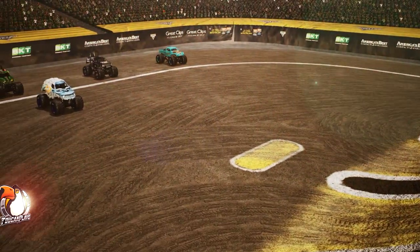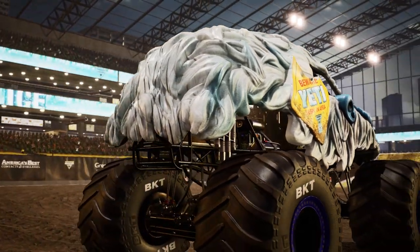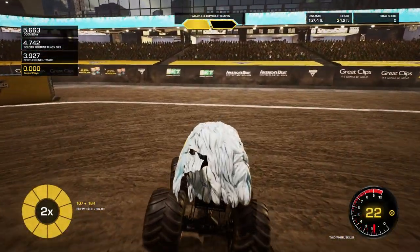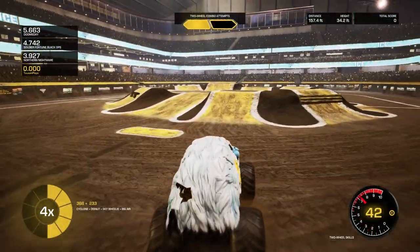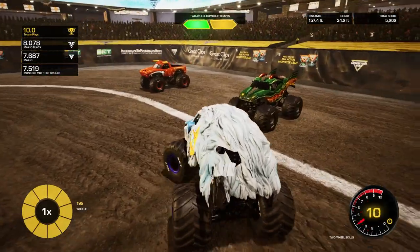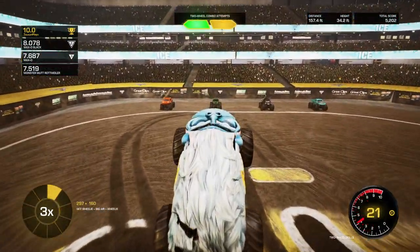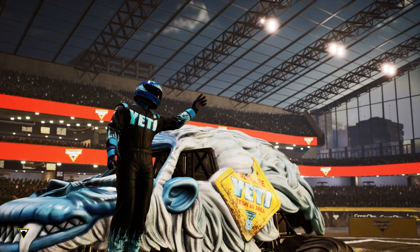Moving on to wheel skills. I've got an audience here — Dragon, Mohawk Warrior, and El Toro Loco. Is that Chip Chocolate? Hey little Chip, you watching me in El Toro Loco? Three, two, one, go. Give me a nice run into getting that big air sky wheelie right there. Let's do some donut action — donut in a cyclone, very cool. Once I get one of those two wheel skill tricks — a wheelie, a stoppie, a sky wheelie — then I can do pretty much any kind of trick I want. We got first place with just one of our two wheel skill combos. That's all we needed.